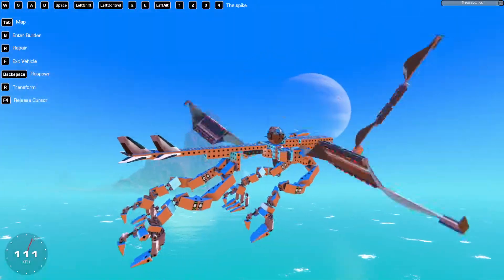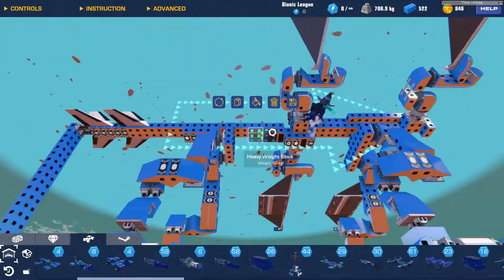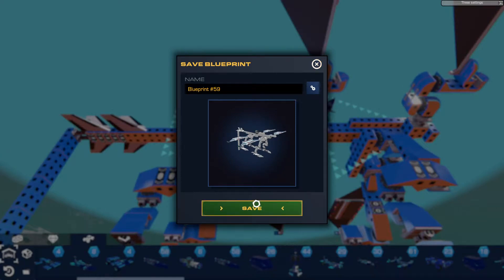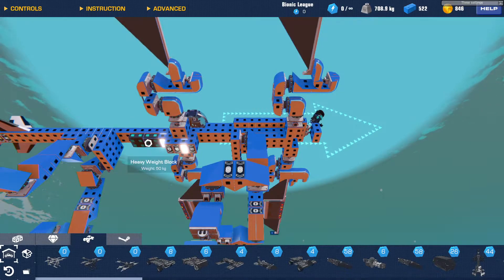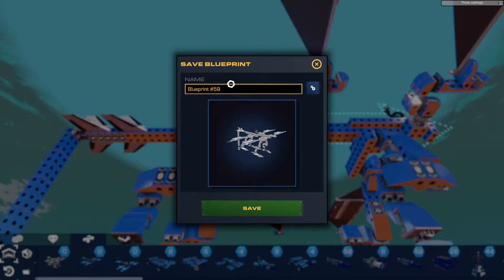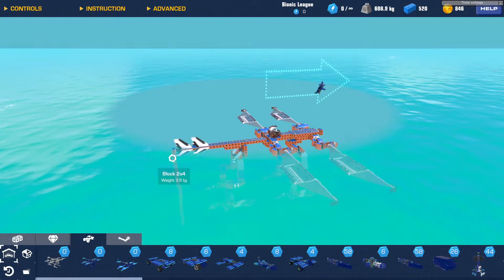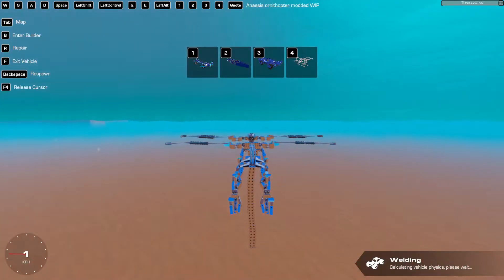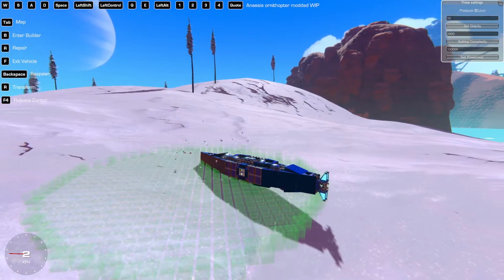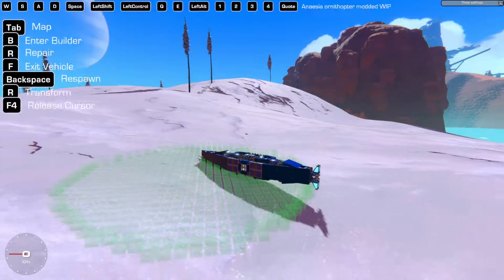Don't mind these two weight blocks - I just forgot to take them off because I wanted to see if it would fly with a hundred kilograms more. And it can! There we go - just neat. Another thing it can do: I'm actually using a little mod here that allows me to set the complexity much, much higher.